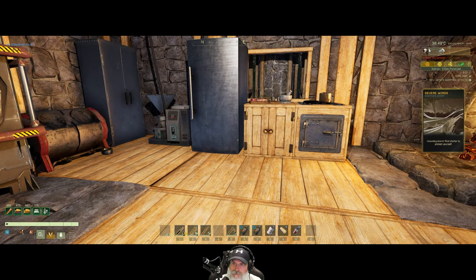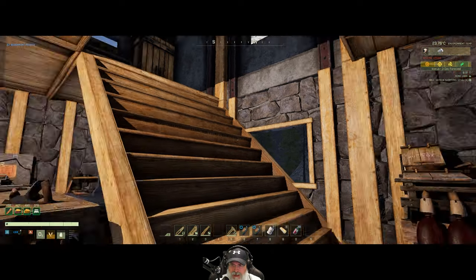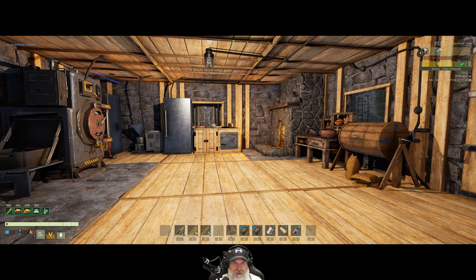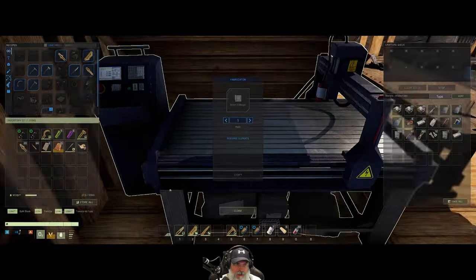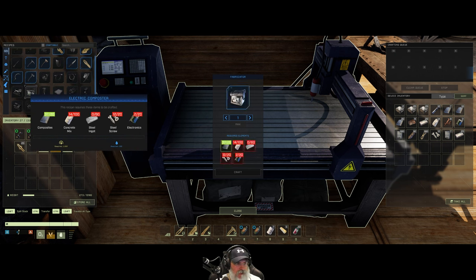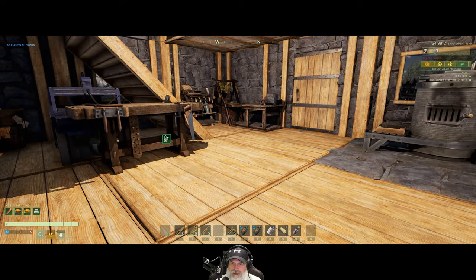We have severe winds. I've noticed very minor damage to the lower walls of the base over time, so I think I'm going to ultimately upgrade the entire base to concrete. But before we do that, I wanted to get going on an electric composter, and we should have everything we need to make that. Let's do that first while we've got the store — actually, wait, let's finish our points first.